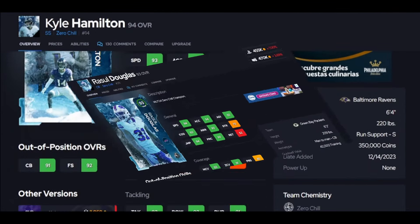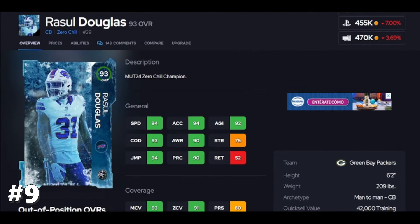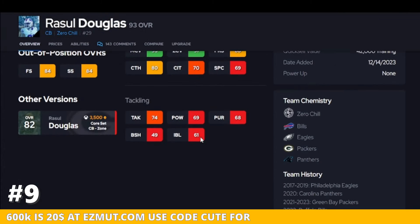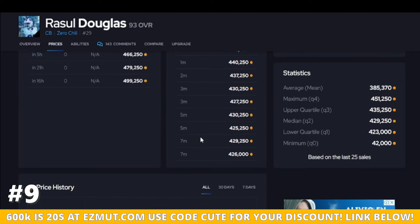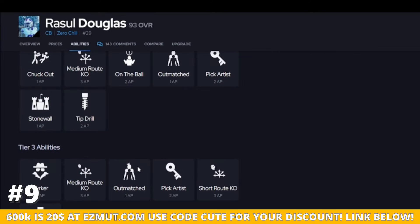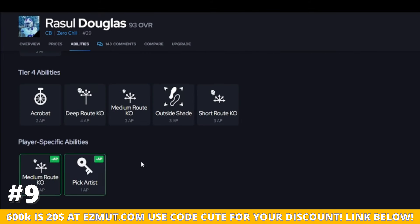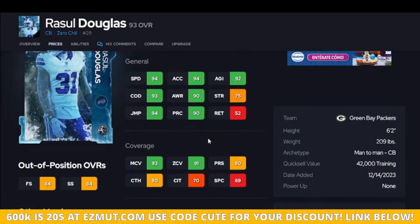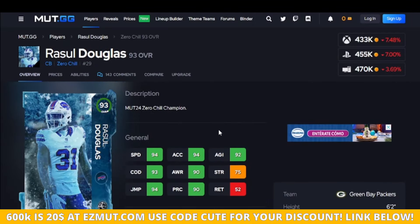We've got Mr. Douglas here — 94 speed, zooming around with crazy agility, man, zone, and play rec. This guy is going to be great in coverage, and I like him because he gives you the discount you want so you can really start putting a lot more work artists on the field. You sell somebody, you get him, you get one more work artist on the field — now you're getting better animations, your defense is moving a little better, and it makes a difference.